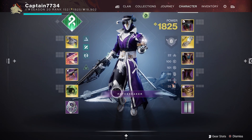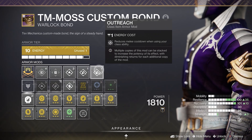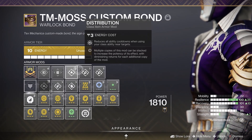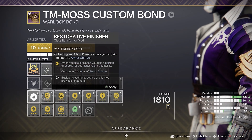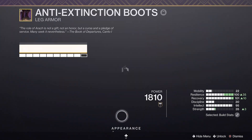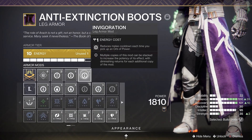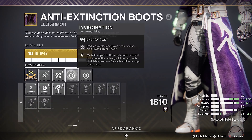Now onto mods, starting with the class item. Run any of the mods that help reduce your ability cooldowns when using different abilities. You could also run the mods proximity ward and healthy finisher to get your health back along with an overshield when performing a finisher. For leg armor you can run mods that help with your ability regen when picking up orbs of power. You could also run scavenger mods to pick up additional ammunition when picking up ammo bricks.